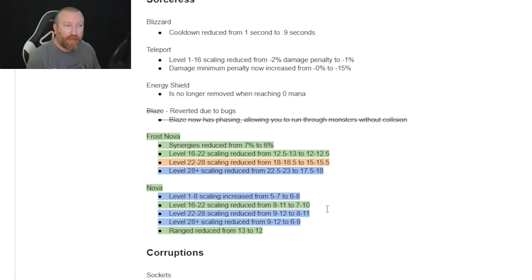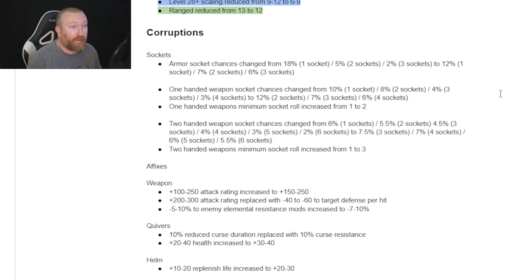Sorceress changes — there were so many Sorceress tears during the beta, because both Nova and Frost Nova were nerfed pretty big. They were nerfed a second time, then going from closed to open beta they were actually buffed back a little bit. It's still an overall nerf from the original value though. Frost Nova and Nova were two of the fastest mappers along with Poison Nova. Now it seems like Corpse Explosion Necro and Fire Druid are at the top, with Combustion Sorceress potentially being strong too.